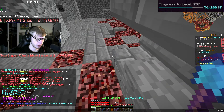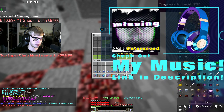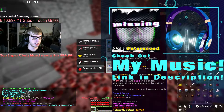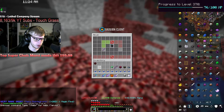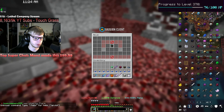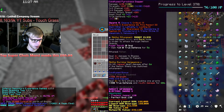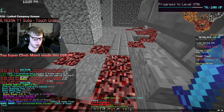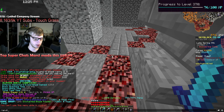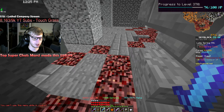Another mana disintegrator — that one will once again be going on the wand, 4 out of 10 now. Another mana disintegrator, going on the wand — 5 out of 10. And there's another mana disintegrator, again going on the wand — that's 6. Another mana disintegrator on the wand of atonement — 7 out of 10 on there now.